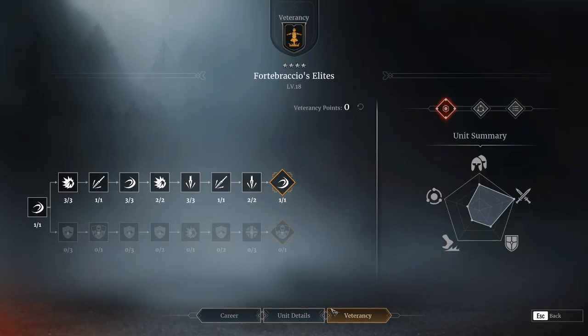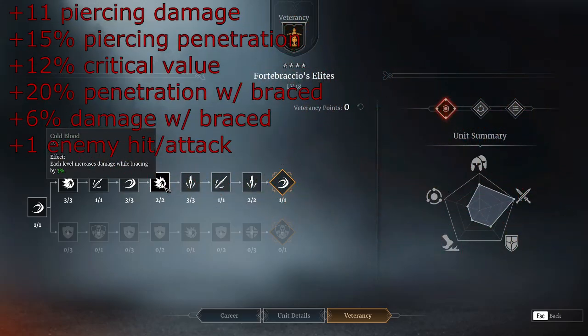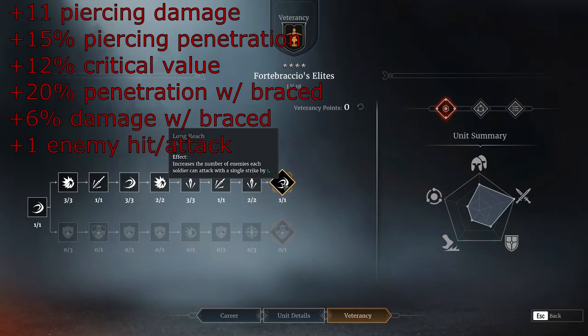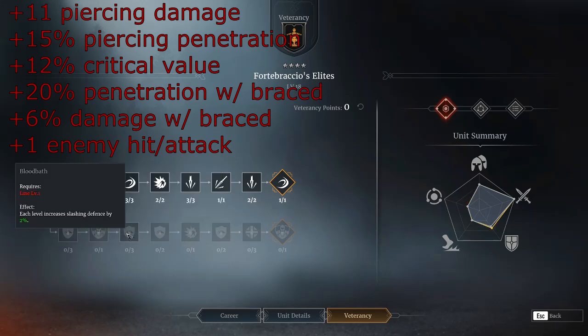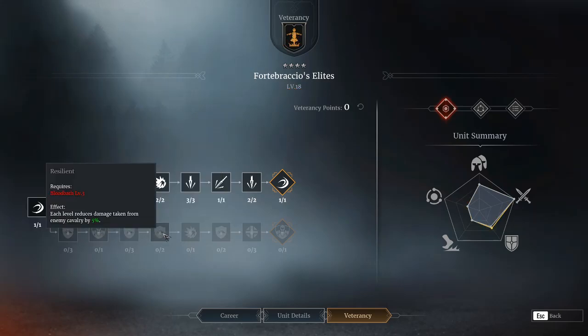Now if we switch over to the veterancy lines, I think there is really only one option for this unit, and that is the top line. Pretty much every single node in the top line is going to be increasing either damage output or brace damage output. With plus 11% piercing damage, plus 15% piercing armor penetration, plus 12% critical value, plus 20% penetration when braced, plus 6% damage when braced, and then finally the big elite skill to top it all off is its ability to hit one extra unit per attack — and that immediately doubles their damage output in one node.